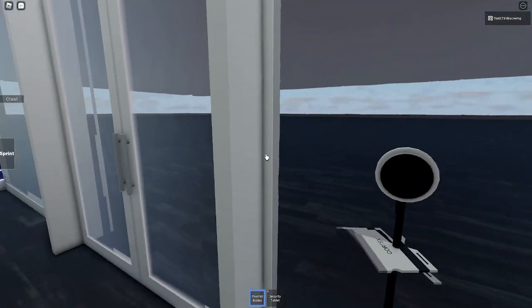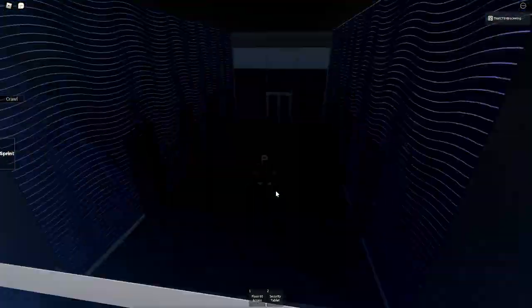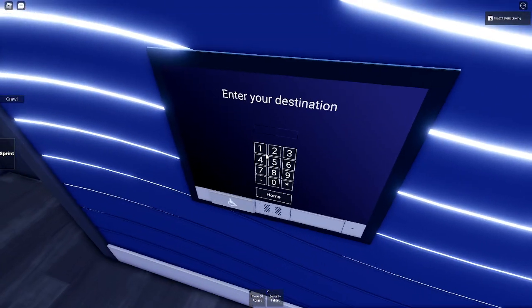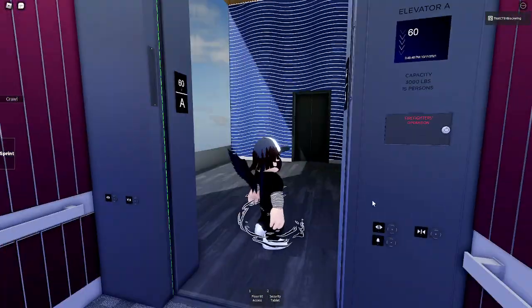We can see what the floor is going to look like. We can't go to any other floors because this place isn't done, but I just wanted to film it in case it closes — the place might close for a while. So I want to send this one down because I want to get a different car.